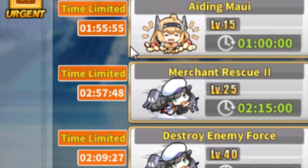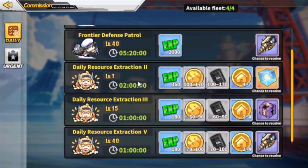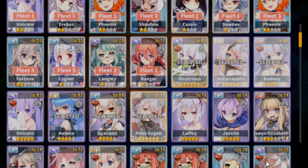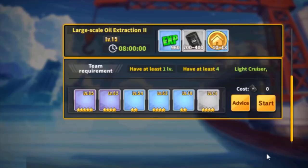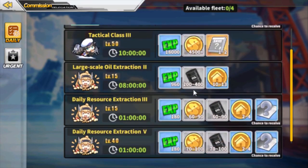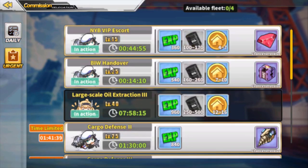I made a commissions guide about a year ago that is still accurate, and I advise watching it for an in-depth breakdown. Basically, depending on your needs, focus on commissions that give oil, coins, and cubes primarily, with everything else secondary. There's also a trick called commission saving, where you save a good number of missions available before reset, since all commissions are wiped at reset time. This strategy is a min-max for players willing to go the extra mile for a little more resources each day — covered in my Commissioned Warrior video.